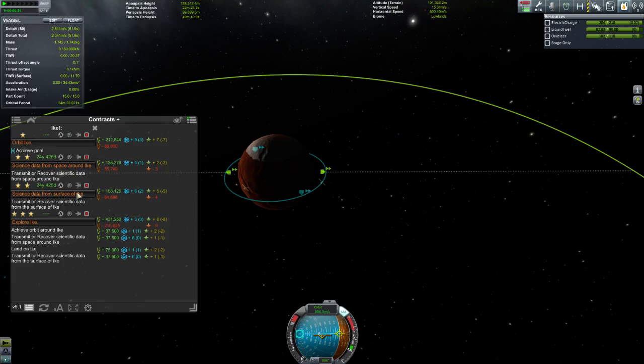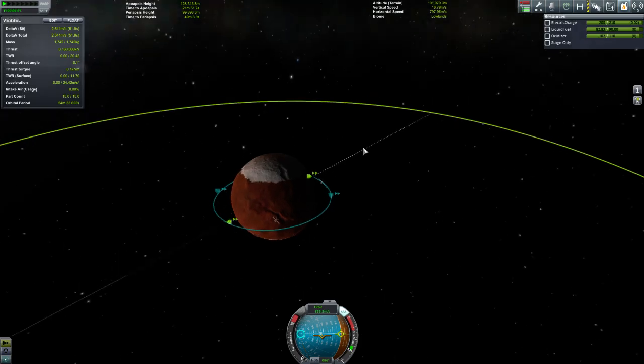Today we've got quite a schedule ahead of us and I'd like to cover something quickly before we jump in. With the missions, generally you want to combine as many of them as you can. So for example, I've got an Ike kind of contract going — I need to orbit Ike, get science data from around space around Ike, science data from the surface, and explore Ike. These are obviously mutually complementary, so generally you want to try and get them together.